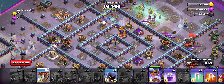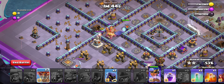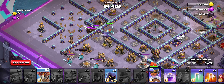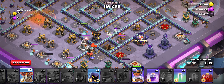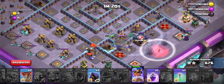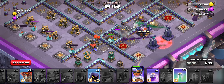Sometimes one or two Fire Towers might stay alive, but it doesn't really matter too much. Just make sure you keep an eye on the Champion because there will be some Skeleton Traps left here and there. Also, those Monoliths at the back of the base can be nasty. You could use a Skeleton Spell — not an Invisibility Spell, a Skeleton Spell — that was a mistake, it didn't make it invisible.